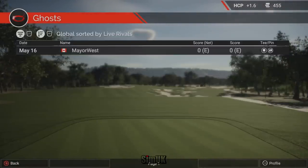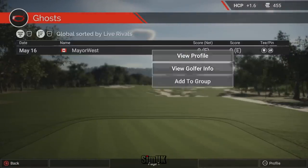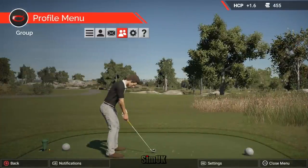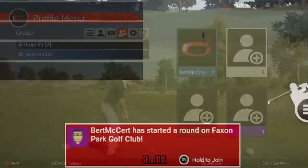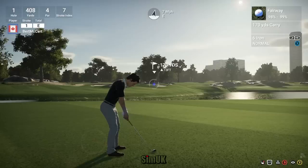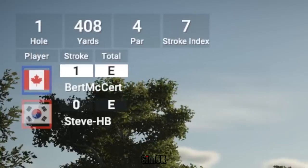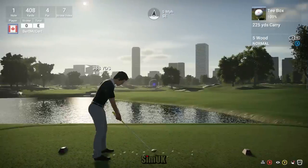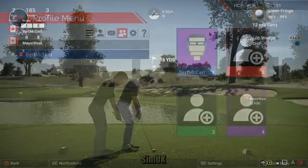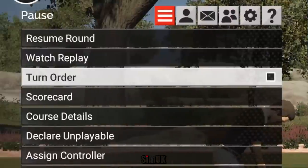The Golf Club 2 comes with three multiplayer variants. Local is the most like traditional multiplayer except it's not online. Ghost is where you play against previous players' recorded rounds and choose to have ghosting on or not. Finally, there's Rival mode, where you play against another player online — you can see their scorecard but not their shots, with options including turn-based and ball ghosting.